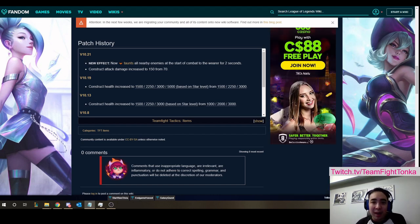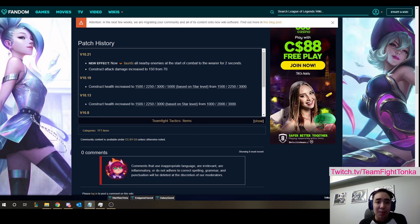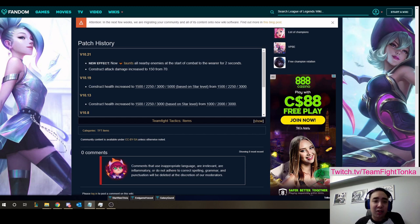With 10.21 getting so many changes I want to actually focus on individual items and how to utilize them fully. So the first item I want to go over starting today is the newly updated ZZRot portal, which has a number of different uses and is frankly super strong, but it's being overlooked right now just because bows are being reserved for shivs and belts are being used for Zekes. But assuming the b-patch shifts the meta later this week, ZZRot might be on your list of slammable items, so knowing how to use it will be huge.